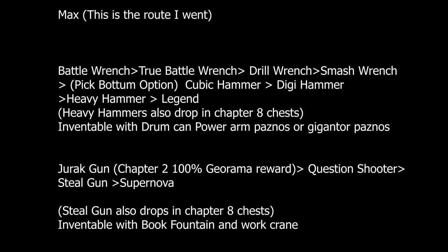Then, 100% the Georama in Chapter 2 for the Jirac Gun, which will then upgrade into the Question Shooter, then the Steel Gun, then the Supernova. It's very linear. If for some reason you can't get the Jirac Gun, you can also just craft a Steel Gun by Chapter 5 by getting a picture of a book, a fountain, and a work crane.